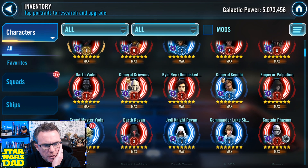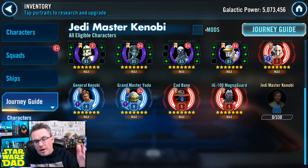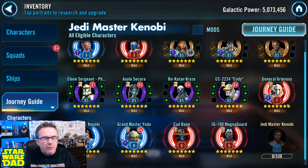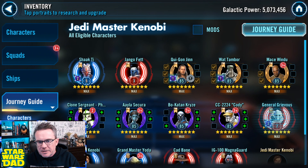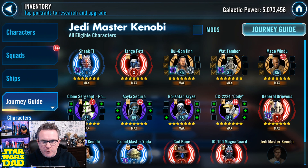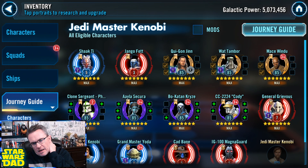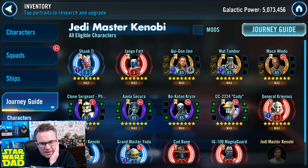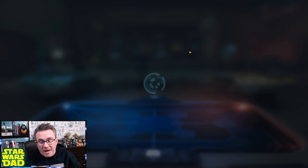Looking at the Journey Guide: Cad Bane was Gear 12 — I finished Cad Bane. Magna Guard was Relic 1 — I finished IG-100 Magna Guard. Grievous was Relic 3 — I took him to Relic 7, he is finished. So he finishes off five of the pieces of this. I'm gonna finish off Shaak Ti very soon, Jango Fett very soon, then Qui-Gon. I think when I come back at 27 months, I'll have the top row all done.